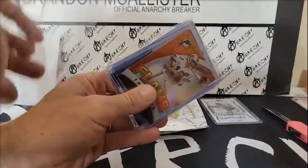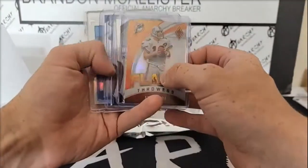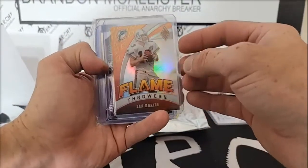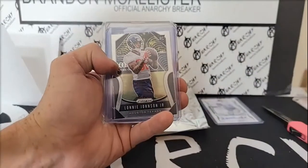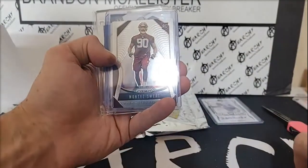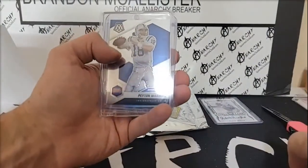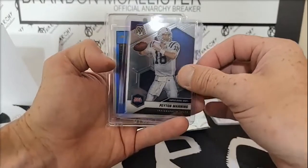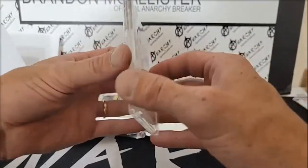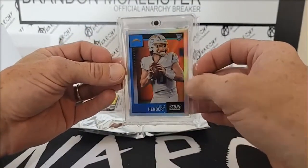It'll get better Kyle, I promise — you're on a little down curve, it'll turn around for you. Dan Marino flamethrower, silver Lonnie Johnson prism rookie, and a Montez Sweat prism rookie, Peyton Manning Super Bowl MVPs, and a Justin Herbert rookie silver. Score update going to the AFC West.